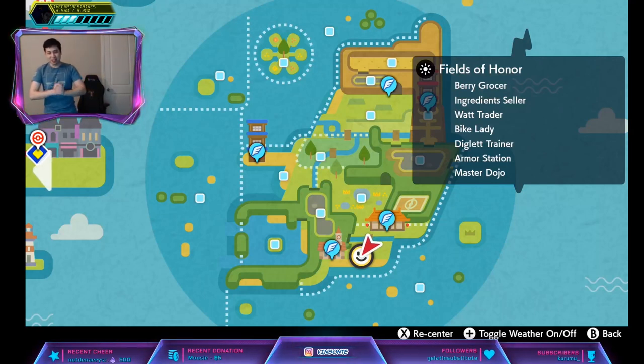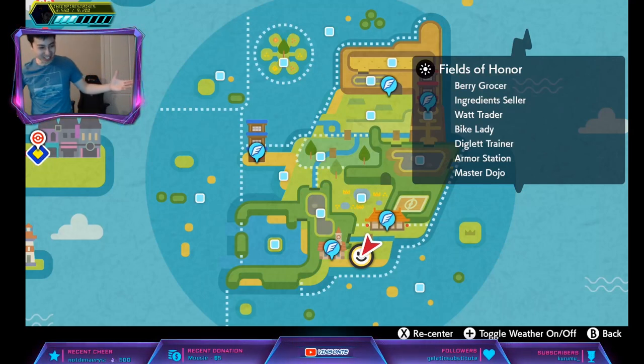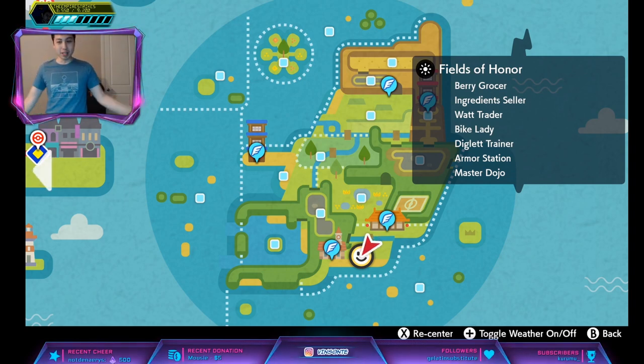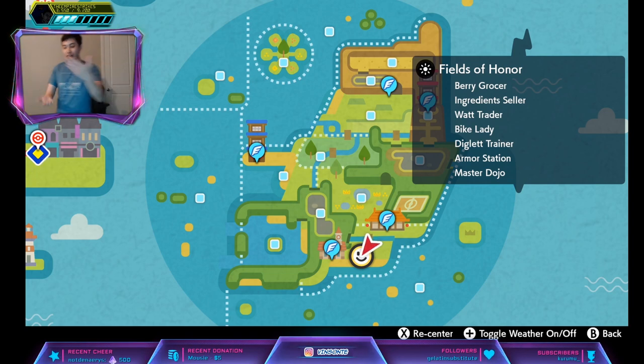Alright, this time I'm doing a video standing up because I feel like it. And Hidden Ability Boltund — Boltund's Hidden Ability is Competitive, right? Competitive means that if any of his stats are lowered, his Special Attack will increase by two stages.